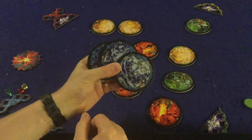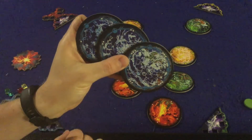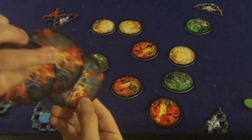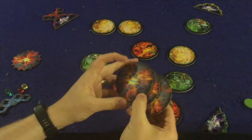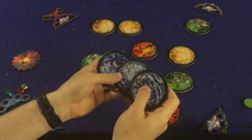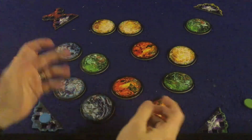Every player has three planets and places them out one at a time. The key thing to notice about these planets is the dots — one, two, and three dots. More dots means more points: five points for three dots, four points for two dots, and three points for one dot. You're not destroying your own planets — hopefully other people will — so think strategically about where you place them.